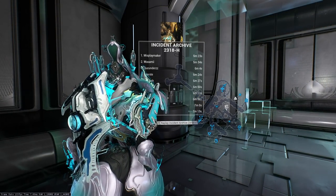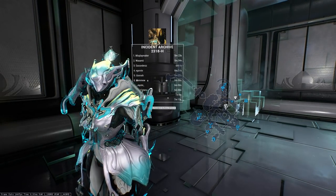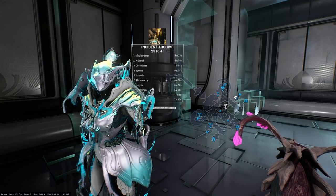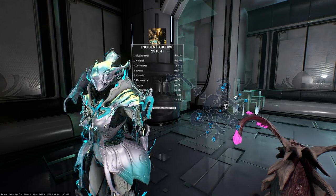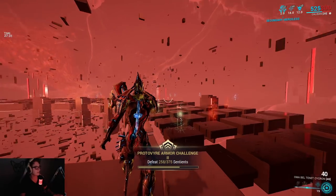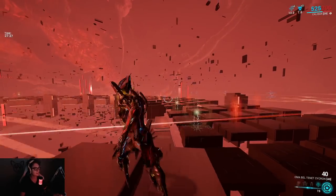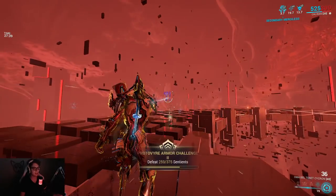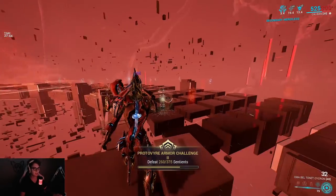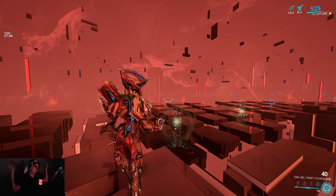You'll want to do the first part of the boss fight, which is just jumping around and getting the Octavia's Anthem played — do that part as fast as possible. The second part is where we will be farming the Sentients. This is the personal method I used — it's a very lazy, simple, and easy method. Try to equip a weapon that has an infinite amount of ammo, as you cannot get ammo other than maybe using a Proteus dispensary and things like that.